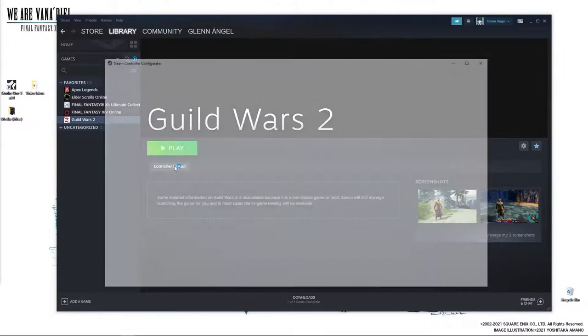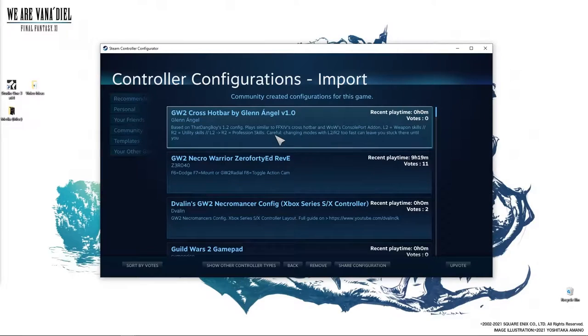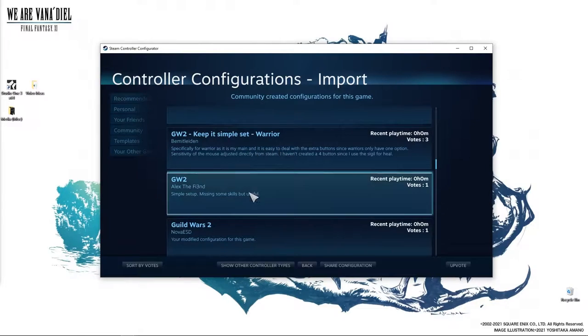You're going to want to click on the controller layout, and then this window will show up. It won't look anything like this — it'll just look empty. So what we're going to do is go to Browse Configs and go to the Community tab. This is where you'll find mine if you have an Xbox 360 controller, or maybe an Xbox One controller. If you use a PlayStation controller, you will not see mine on this list at all — even though I'm using a PlayStation 5 controller, I'm using DS4Windows, which is why it's being read as an Xbox 360 controller. If you do see mine, it should be version 2.0. You can also look around at other people's configurations and explore.